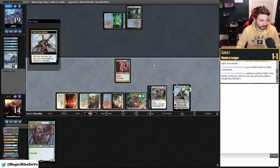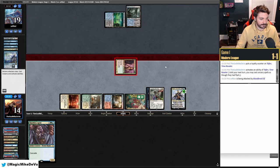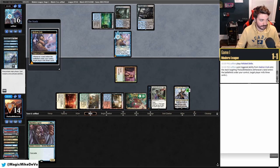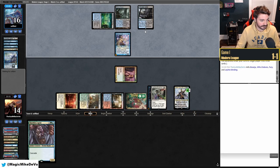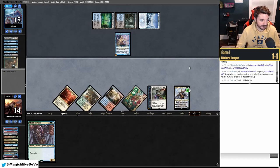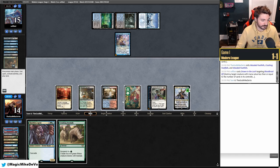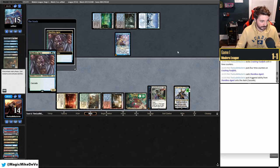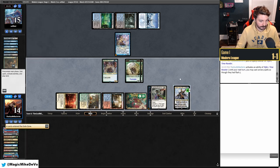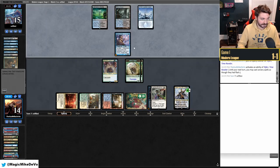We cascade off Blood Braid Elf into Teferi — not ideal, we'd rather hit Rhinos. They play another Crab, draw their fetch land, and still have mana up for Drown. We hit Shardless Agent for more cascading. Good thing we hit the fairy because we got some extra value. We draw the Rhinos but they're stuck in hand — terrible.